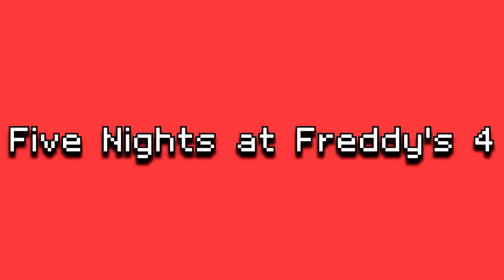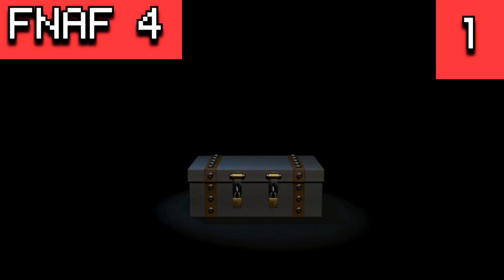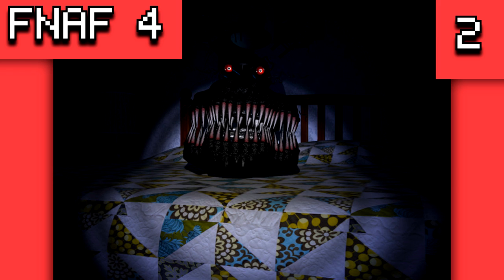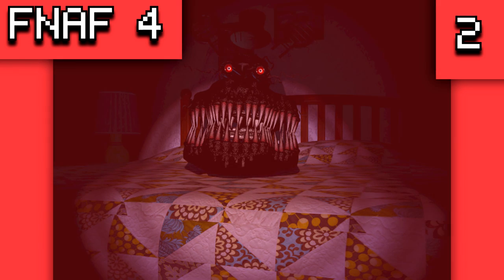Next is Five Nights at Freddy's 4. Originally there was an unused ending event meant to display after beating 4/20 mode — identical to the chest ending seen after completing Nightmare, but the player was actually able to remove the locks. Still, you couldn't open the chest. There was also a different frame meant to appear when Nightmare jumpscares the player instead of sending you to the main menu, but what this frame was remains unknown.